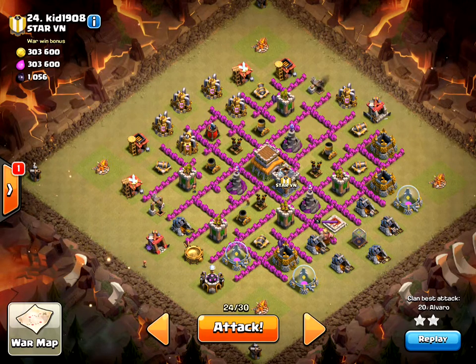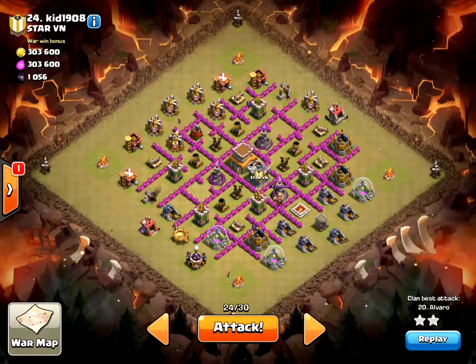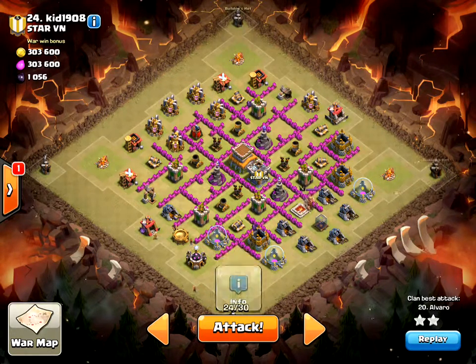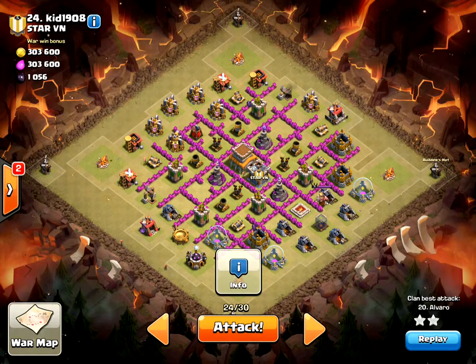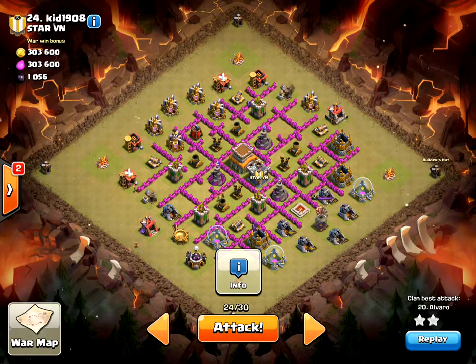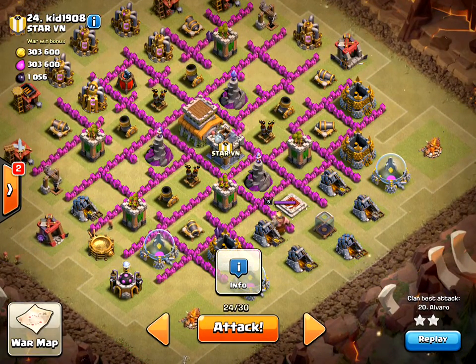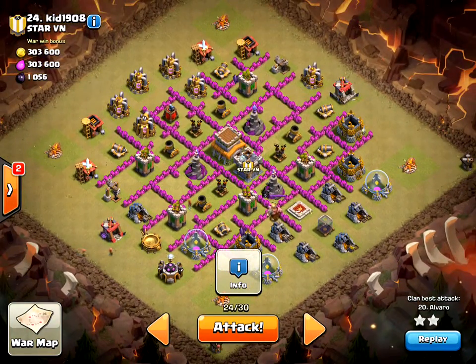Hey guys, welcome to another episode of Clash of Clans. This is war number nine, attack number two. I am number 22 and I'm going to clean up on number 24. Alvaro has already done a two-star attack from 12 o'clock to 3 o'clock using a drag loon attack with heals and rage. I'm going to do a drag loon attack from nine o'clock to 12 o'clock with three lightnings, eight dragons, and eight balloons in my clan castle.